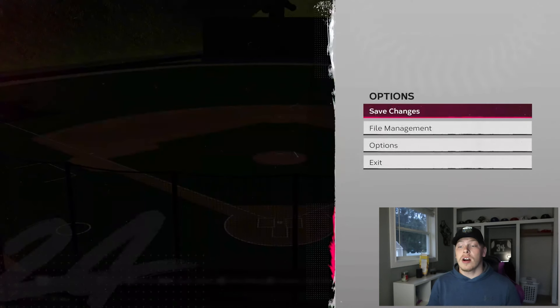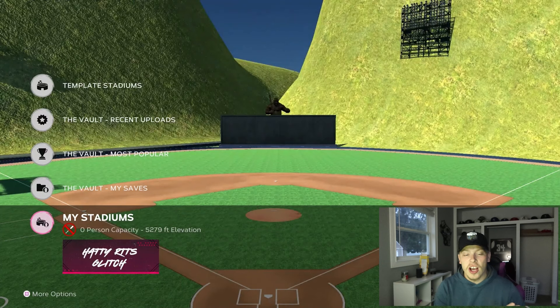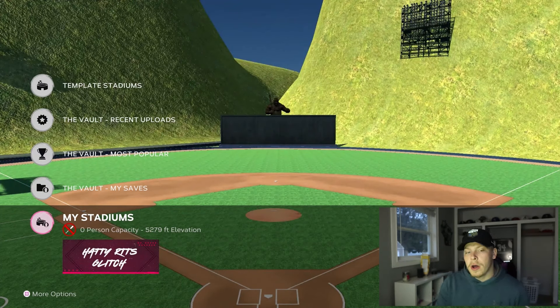If you just press Start and click 'Save Changes' you can save this so you can use this ballpark. You can see right here in my stadiums I have it. It does have a circle bat icon, which means I just can't use it in online games — which is fair. I don't want one game to be 250 to something like that.